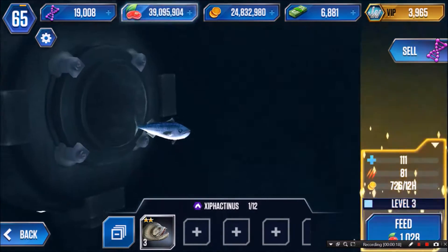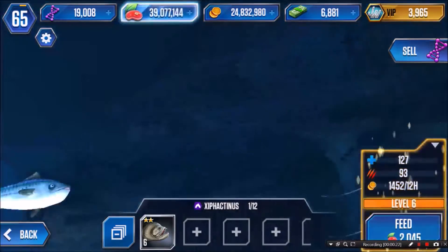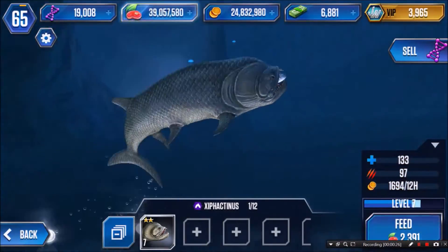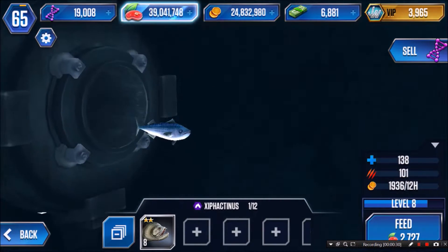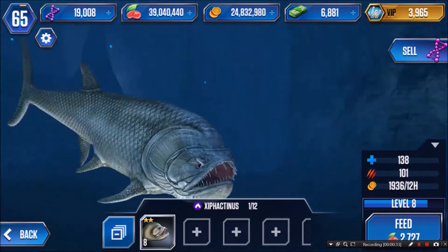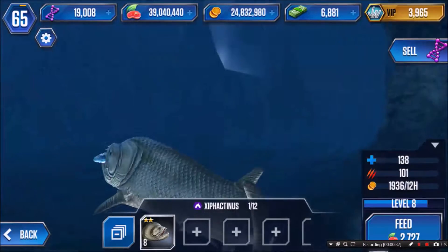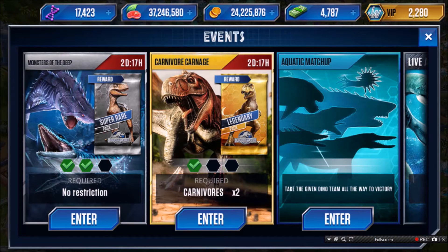So here I just hatched my — what is that inside? Sifectinus. Like that, I think. Well, he's not very strong. I think he is a super rare. He is ugly though.